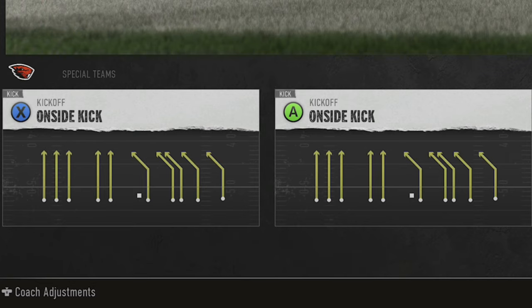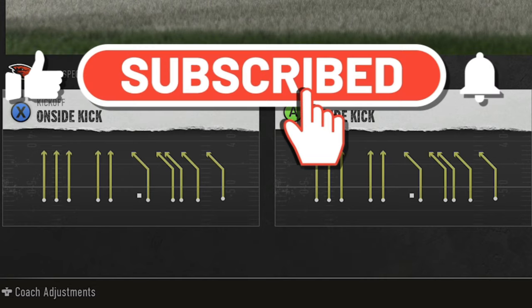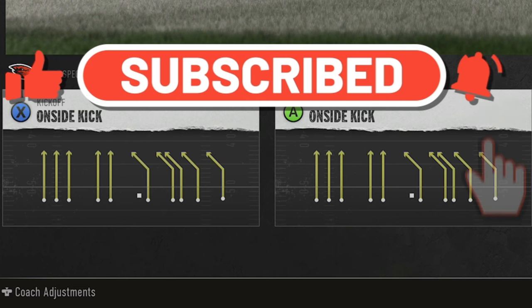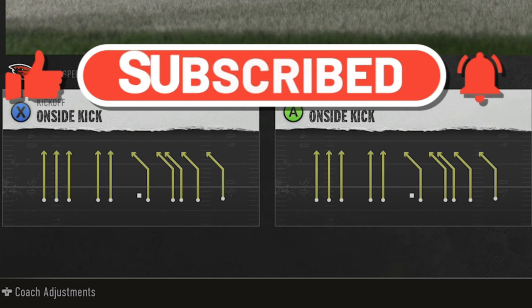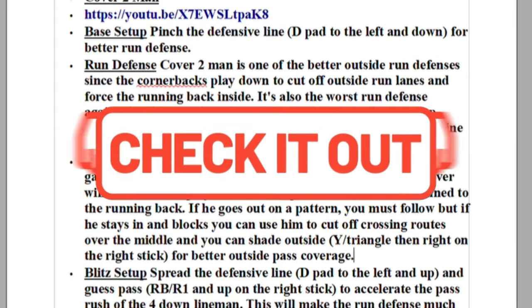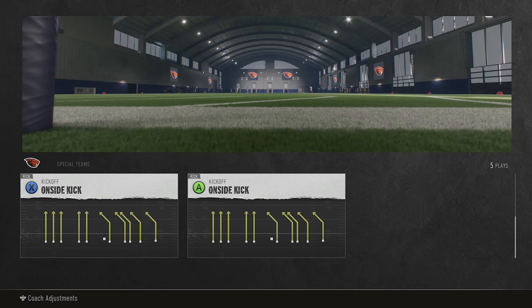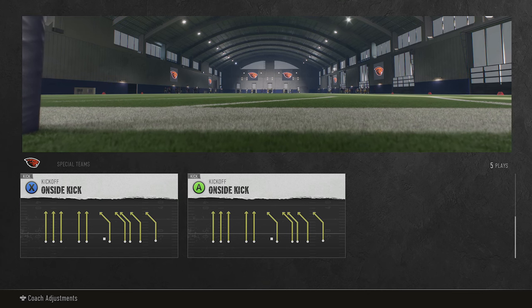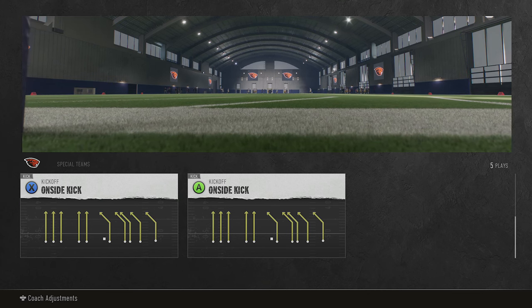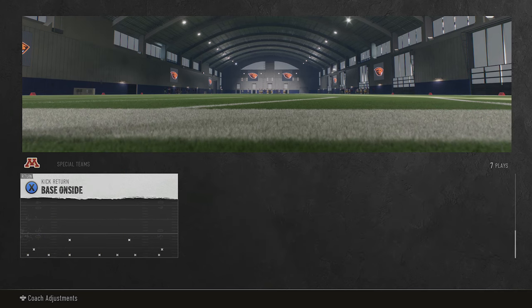Before I show you, if you guys want to see more videos like this whenever a glitch comes out, and you want me to make you aware of it — because I also think this helps EA know that it's an issue that needs to be addressed — please make sure to subscribe, hit the like button, and let me know in the comment section. If you need more help with money plays, you can download any of my eBooks instantly by clicking the links in the description or the top pinned comment. So I'm going to go ahead and select onside kick — it doesn't matter, the diagram is the same with either one, whether it's X or A. We'll go with X to be totally transparent.